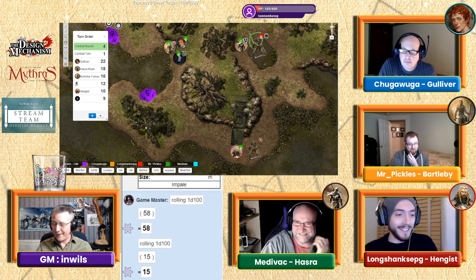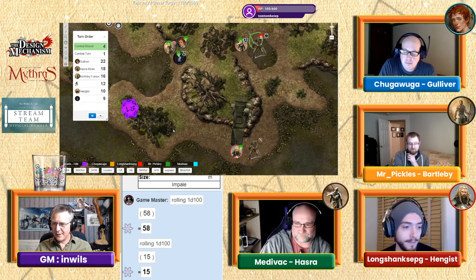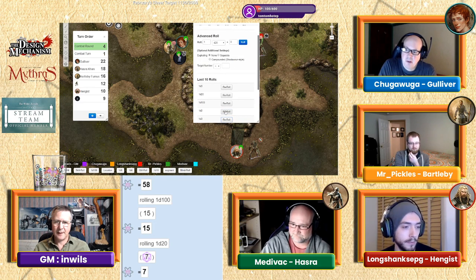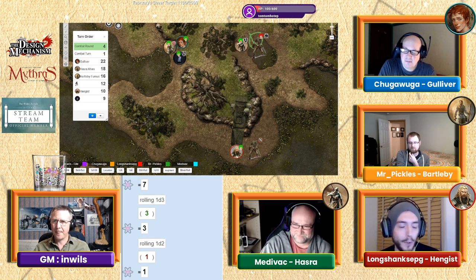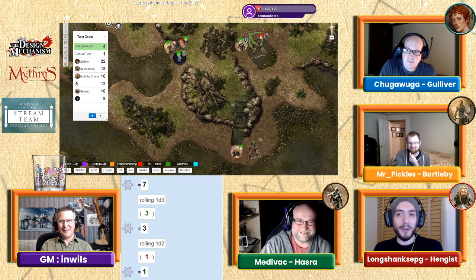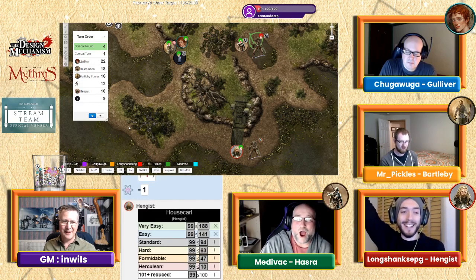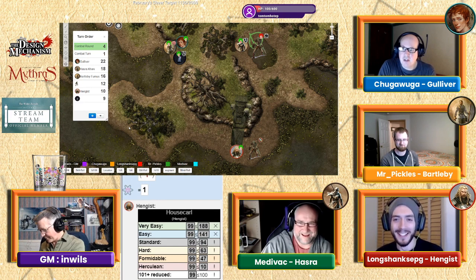The skeleton by Hengis flings its bony arm at him — rolls 15, which hits. Hit location 7 is abdomen. It uses its special: bypass armor. Three-four points of damage — it doesn't get through. Hengis, the wayfinder, is always at the front. He's going to attack — rolled a fumble. The fumble is resolved: the skeleton tries to grab his arm but misses on its turn.